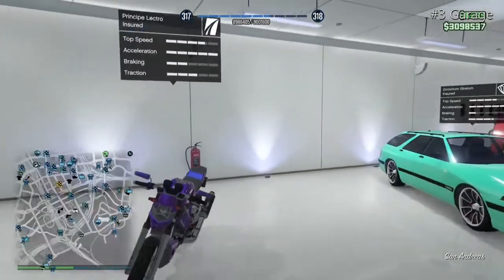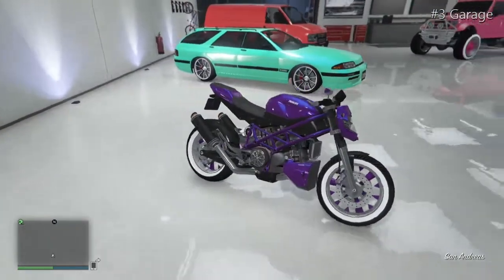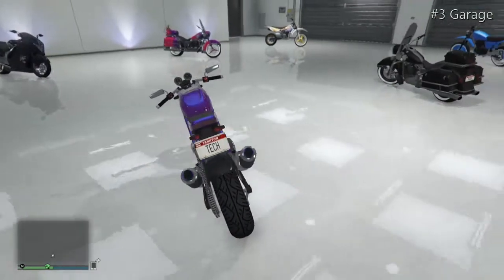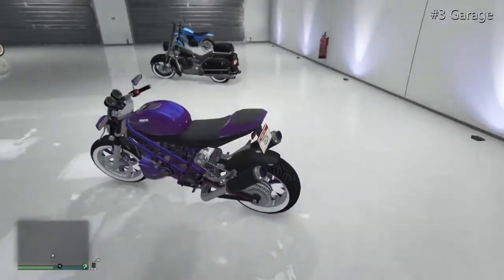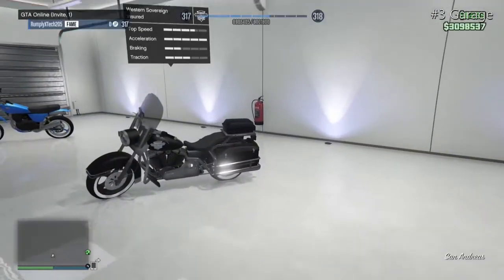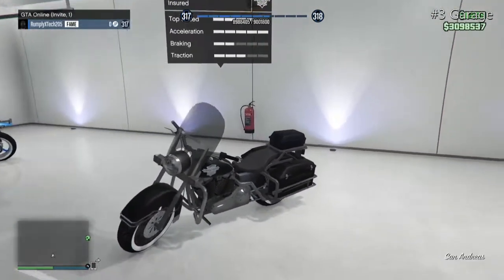Moving on to the Electro — the nitrous bike. It has a purple oil colour with a North Yankton plate. This nitro bike is rare because it has a horn, which makes it even rarer. I'll be duping this one too.